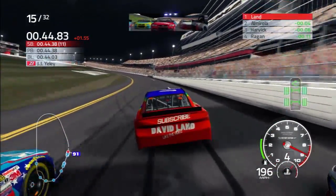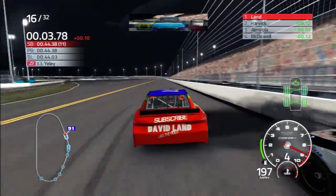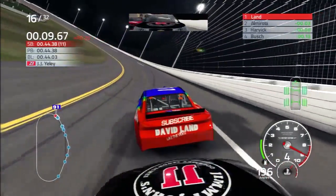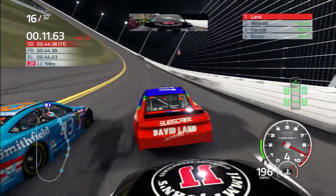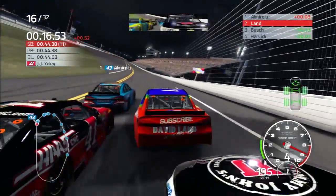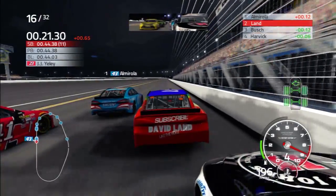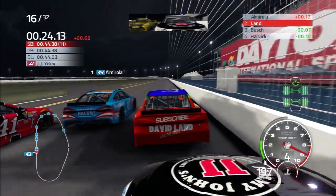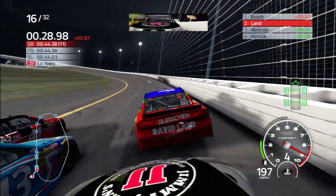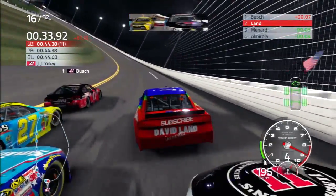Somehow we got a draft off Almirola — it was good enough to slingshot us around the outside. We're still working this top lane. Clearly Kevin Harvick is a good partner here, and we're actually going to take the lead on the outside in NASCAR 15. Kevin Harvick is just absolutely giving us the push of a lifetime. I don't really want to leave Kevin Harvick at this point — he's clearly one of the superior cars in the race. I don't even care that Almirola is going to take the lead, because even though Almirola got the lead on the bottom, Harvick managed to get us the lead on the top.